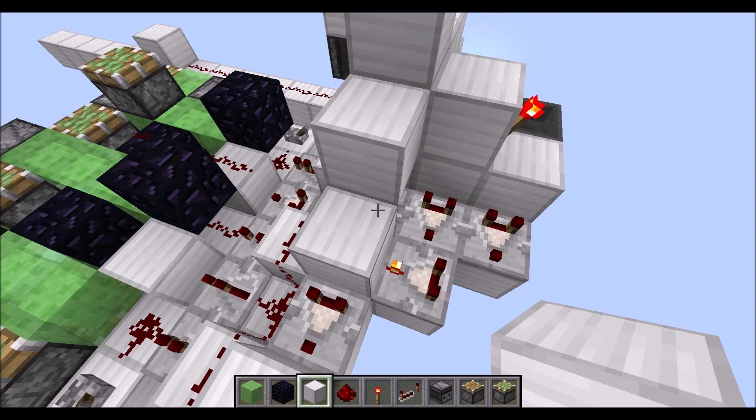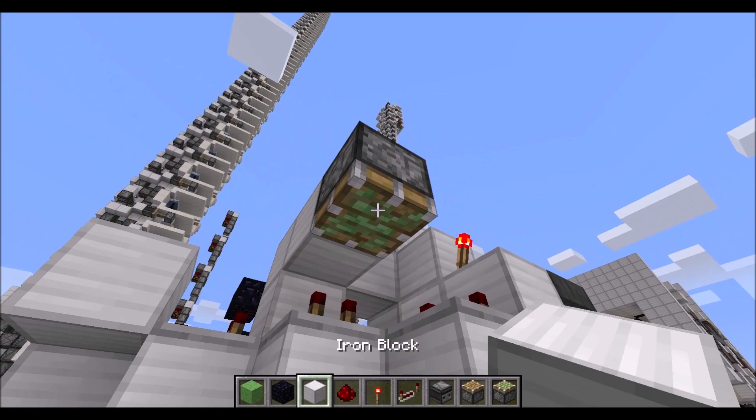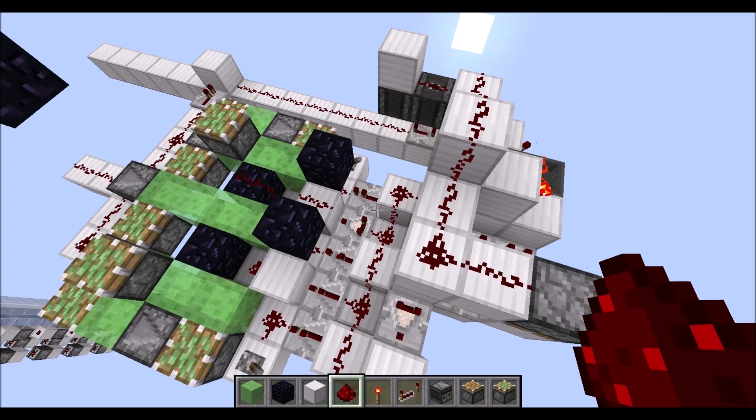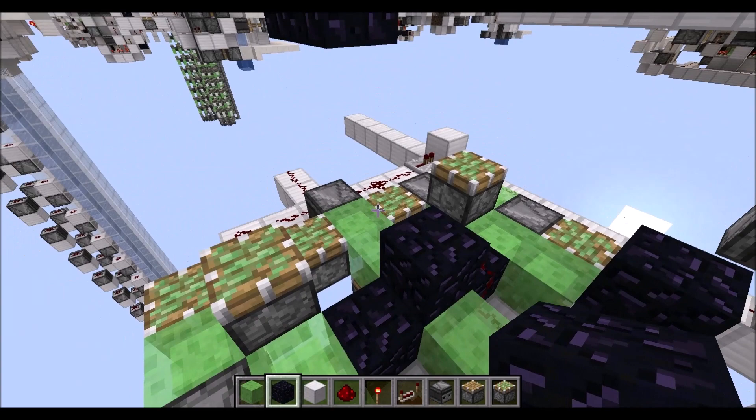Then around the corner like so. Next place a sticky piston down there with a full block here, put redstone dust on top of those blocks, and on top of this hopper here.